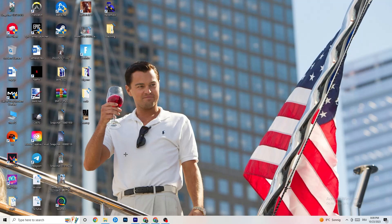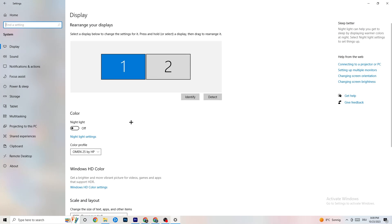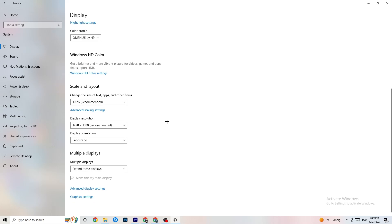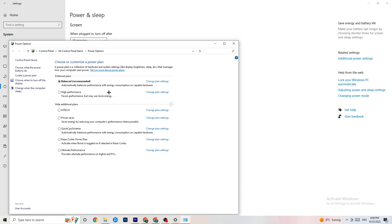Navigate to Windows Settings, then go to System. Identify your main monitor, change the scale to 100%, and make sure the display resolution matches your in-game resolution to help reduce crashing. Then go to 'Power and Sleep', click 'Additional power settings', and try either Balanced or High Performance — test which works better for your system.